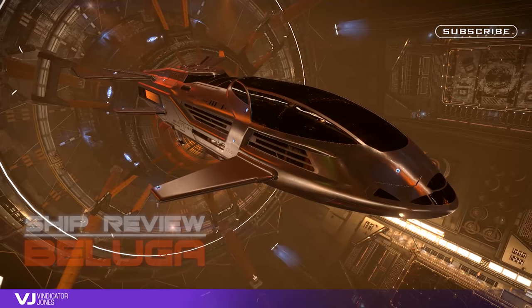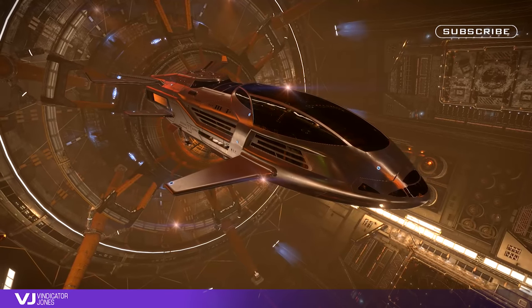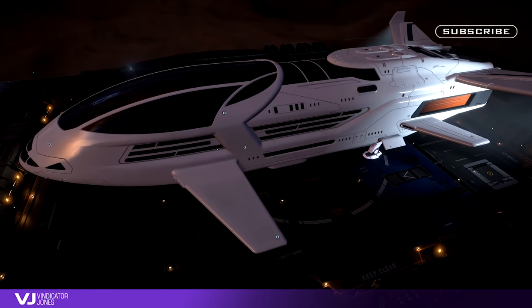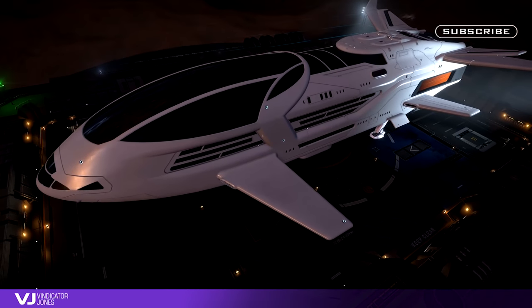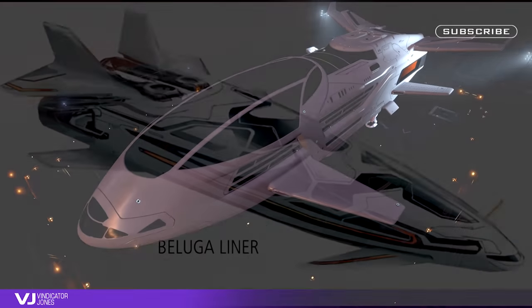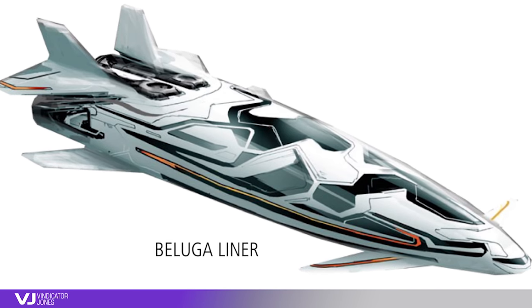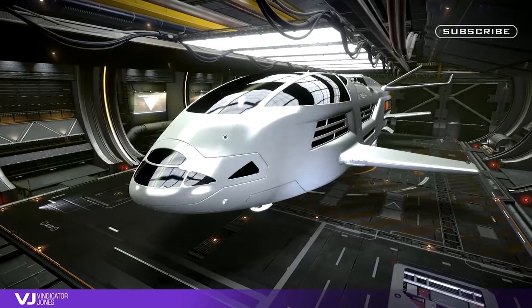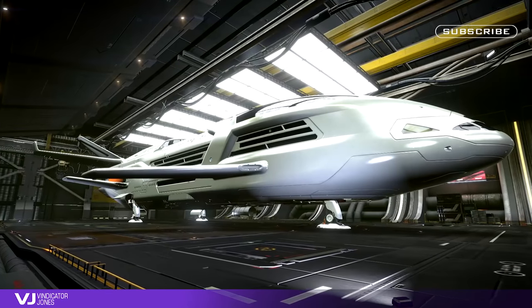Hi everyone, Vindicator Jones here. As we all know, Horizons Guardians beta has dropped and with a long list of changes it's been a very interesting experience. I'll try and cover as much as I can in some upcoming videos. For today I'm just going to discuss my first thoughts about the new passenger ship, the Beluga. Ever since we first saw the images of the Beluga at Gamescom I was quite underwhelmed — the original concept art was just so much cooler. Instead we get something that looks like the back end of a cruise ship has interfered with the front end of an airliner, and not in a good way. I know a lot of people disagree with me and that's cool.